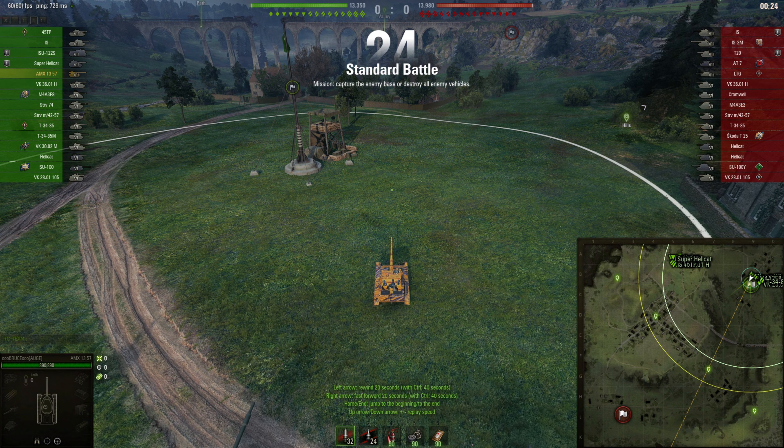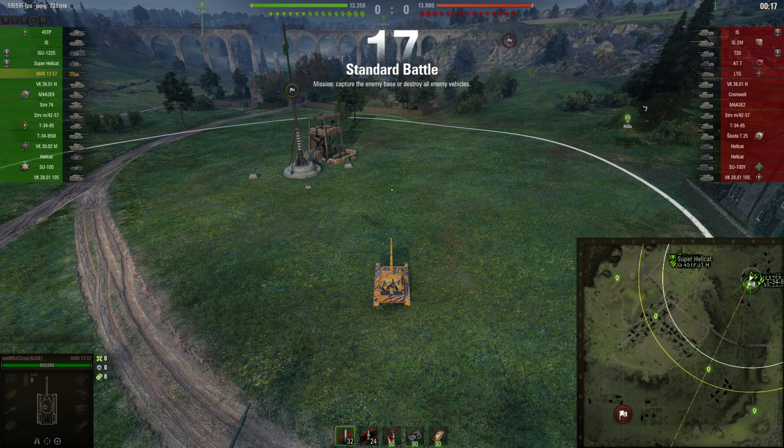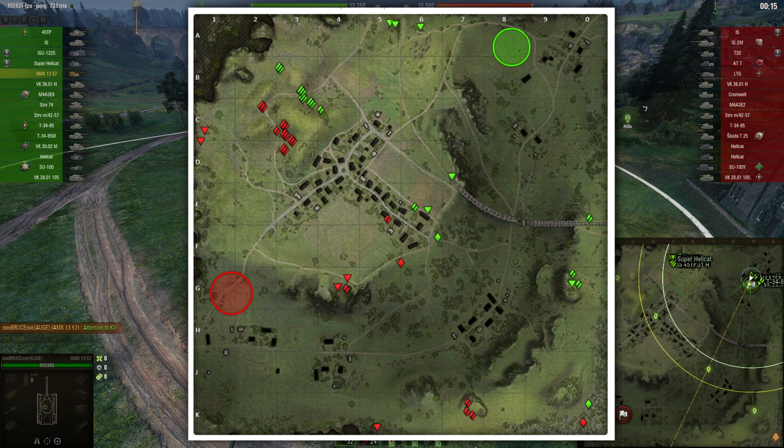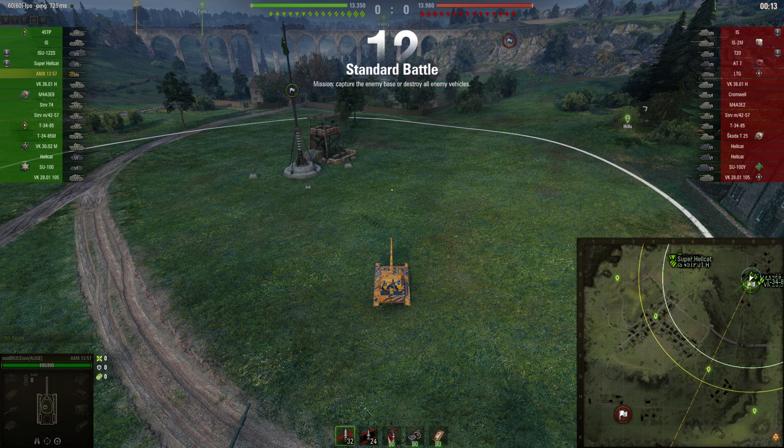Here we are in our AMX 1357 — let's take a look at the map first. Running on Westfield in the northeast, the situation usually looks like this. With the light tank, you have several options: you can play in the middle, go defensively to spot tanks crossing, or play aggressively and push down. However, you should be able to win a 1v1 since enemy light tanks and medium tanks might also be pushing in this direction.